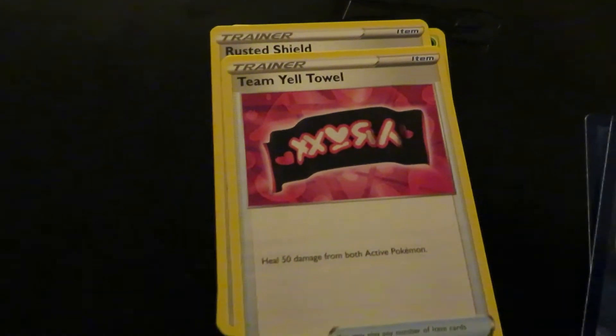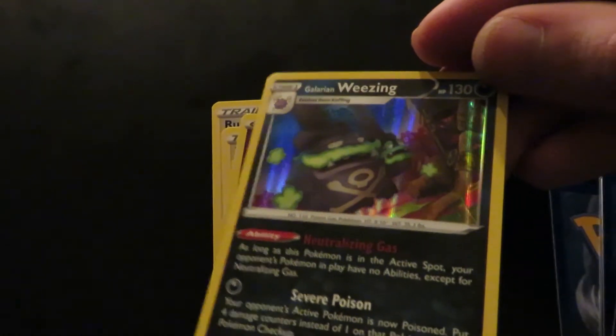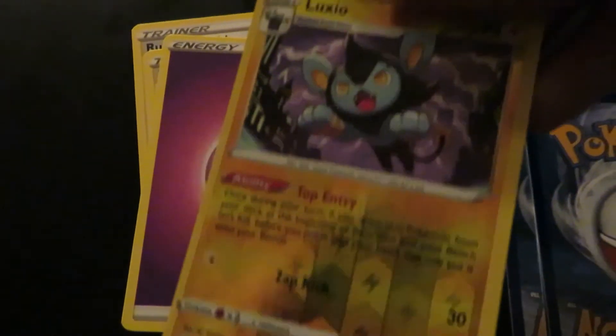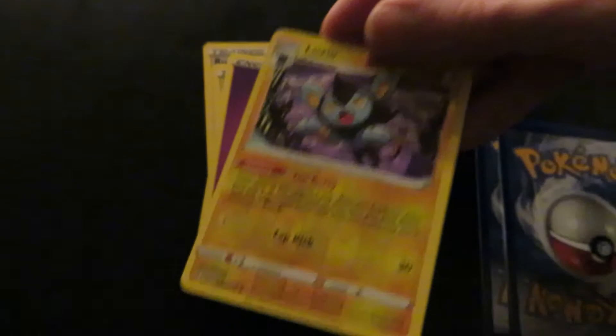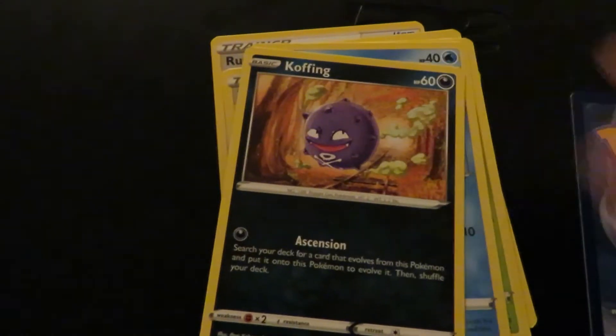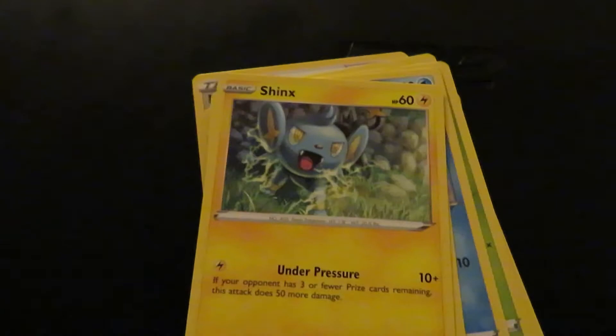Alright, last one — Board of Sleeve Club. Bam, see what we can pull. We got Elegross, Rustic Shield, Yellow Energy, another Glow Glow and Weezing — another one! And Luxio — I'm sorry, I'm butchering these names. We got a reverse holo of him, or her, or they. We got Coffey, I see you. Shinx. That was the last one.